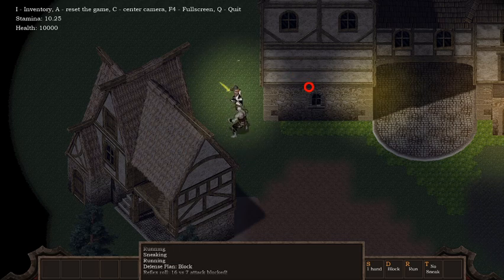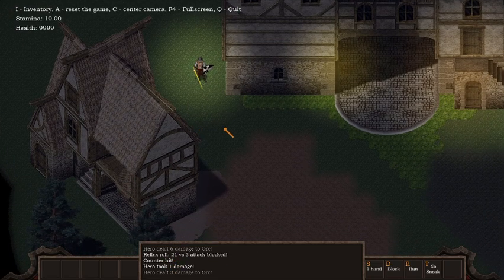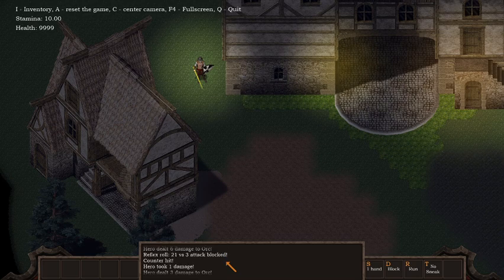He blocks and attacks. He blocks again — and that was a counter-hit. The counter-hit happens when both actors attack at the same time. You get feedback for the rolls if you want, and you get feedback on screen if you want.